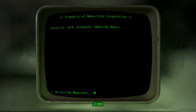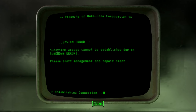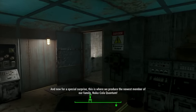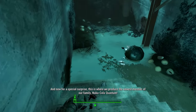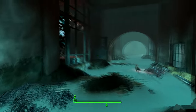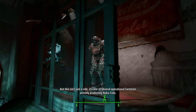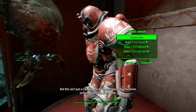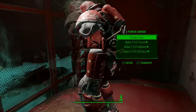But where is the security gate? Head back the way you came, but this time go down these steps, then go through the hole in the wall to the right and turn left. You'll now see the open security gate. Just take care of the Bloatfly flying around, and you can now claim the unique power armor for yourself.